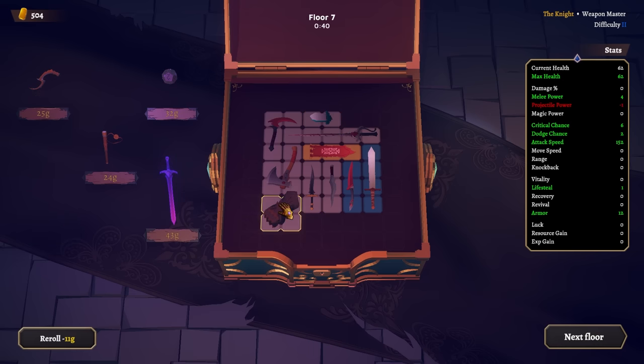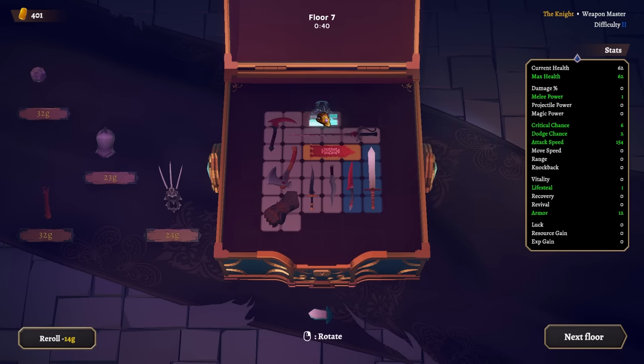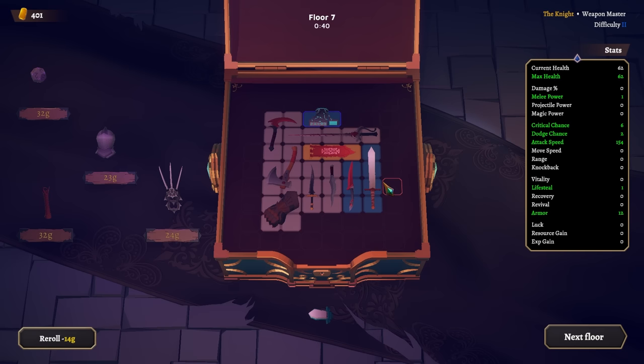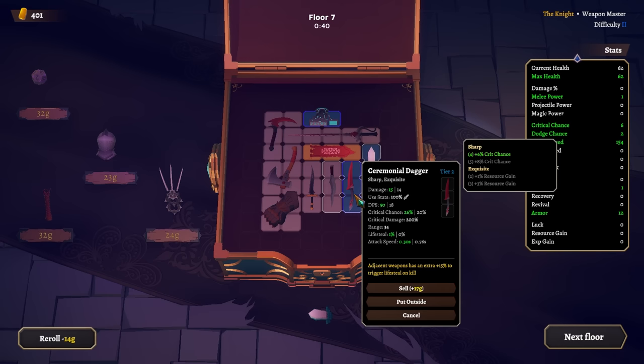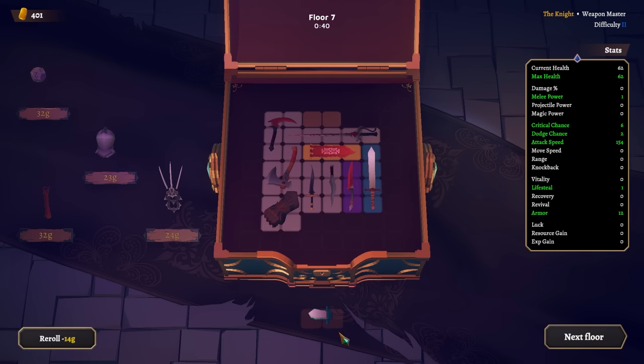Melee damage — yes sir! Upgrade a weapon to the next tier. Lifesteal — one percent. Oh, we have one percent lifesteal — why do we have one percent lifesteal at all? Is that just what we have at the beginning? Didn't even change that, okay.